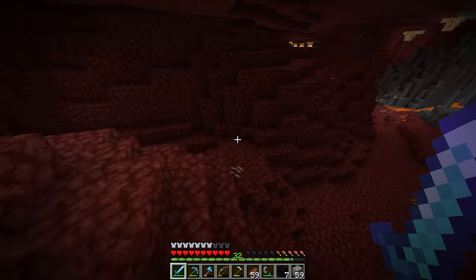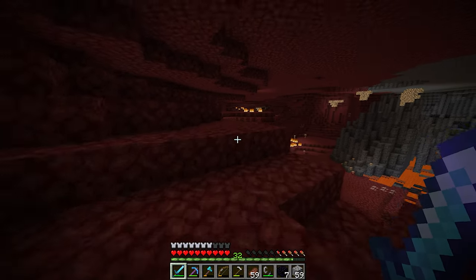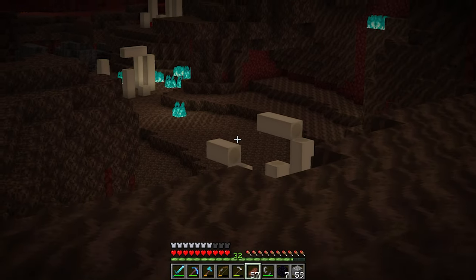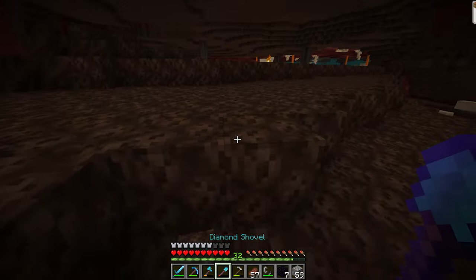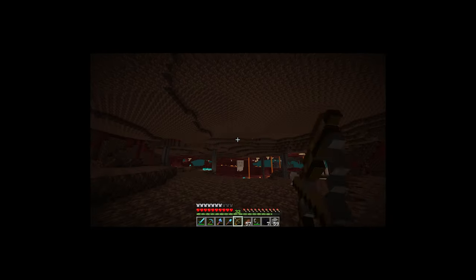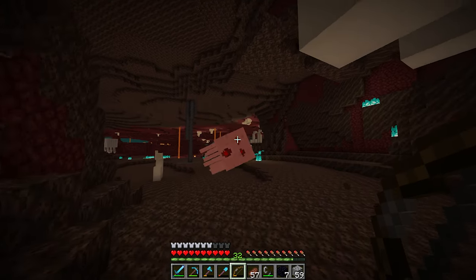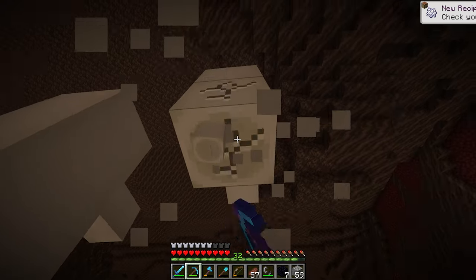Is that what I think it is? I think that is a soul sand valley way over there — I was just about to run the other way because it all looked like basalt delta. I need to go down first and make my way back up. Yeah, that's definitely a soul sand valley, and that's also a ghast, which is exactly what we're looking for. I'm also going to collect up a little bit of soul sand too. I don't even know if my bow can shoot that far — let's try. I'm just gonna drop down here and hopefully I'm hidden.